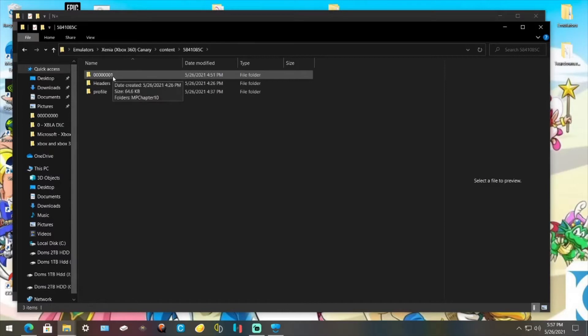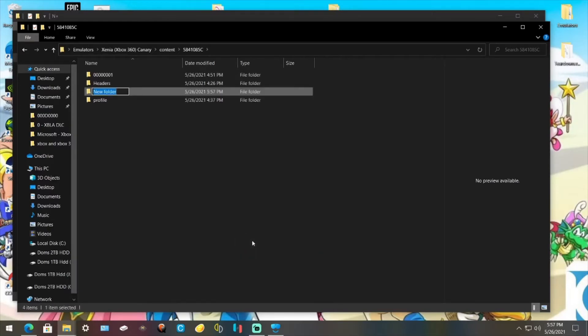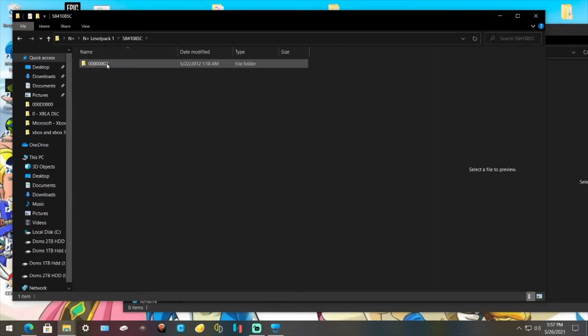See how there's a 0001? What you want to do is make a new folder. Right click, go to New, Folder, and then type 000000002 and hit Enter. Then in that, you want to go back to your DLC, open it up, and drag this over — drag all these over, just like this.